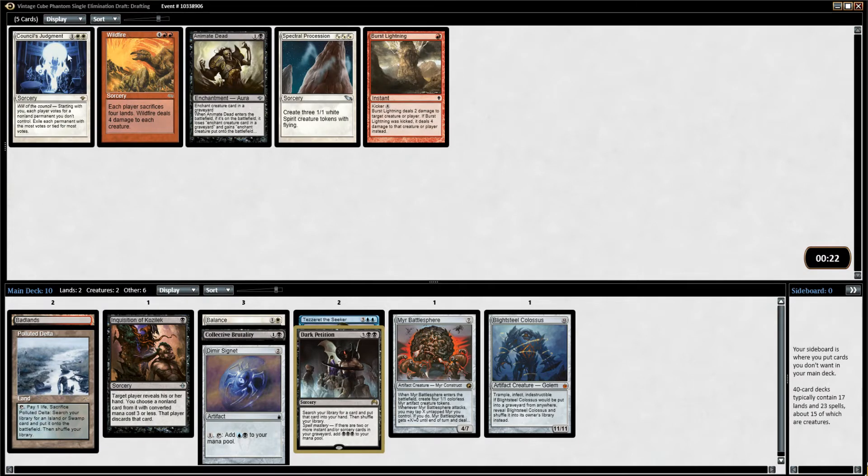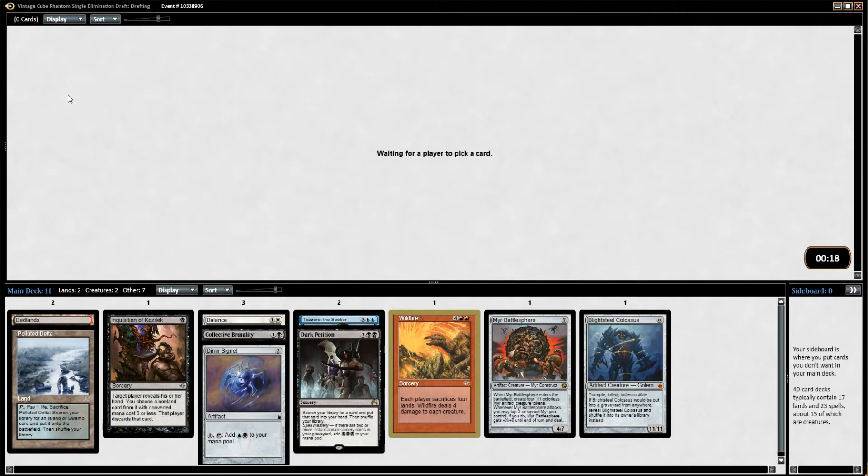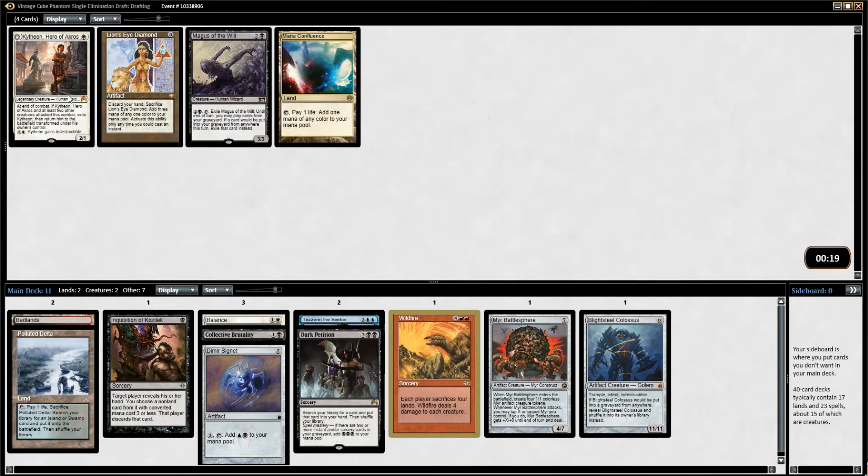We've got Wildfire, so that's a good sign, because if we're getting Wildfire then it probably means that nobody's got a ton of artifact ramp, so we might be able to still get into this archetype. Take the Mana Confluence.